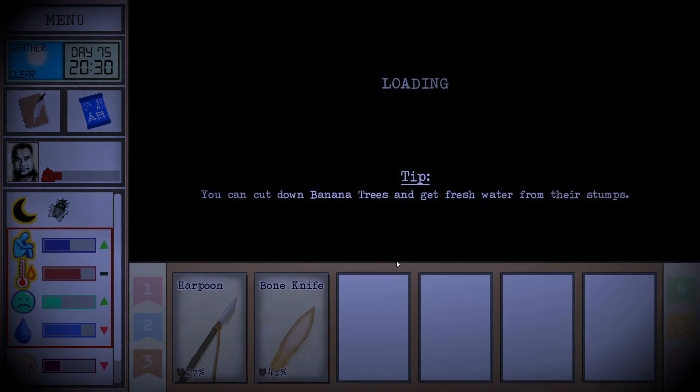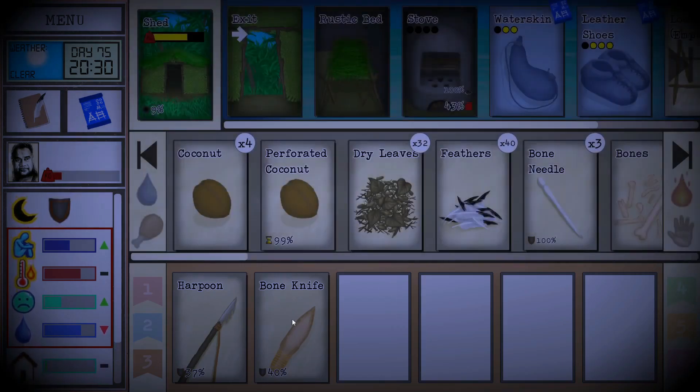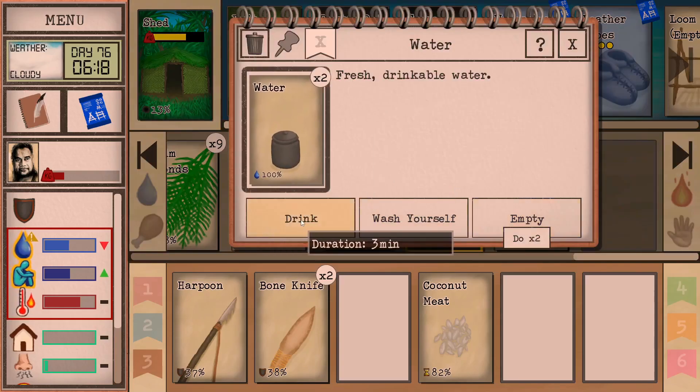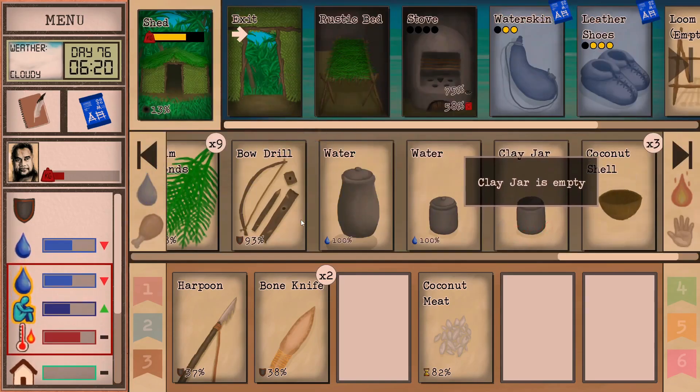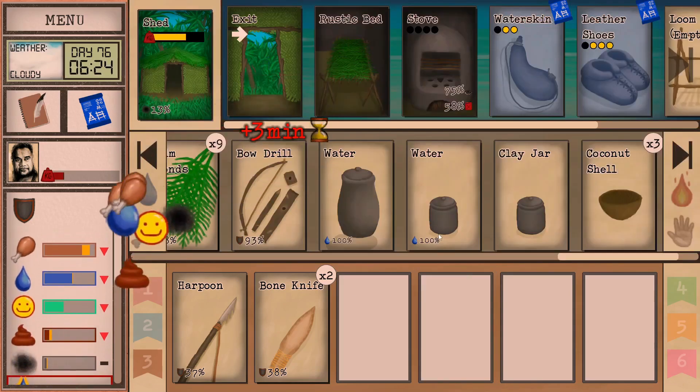Let's pray it rains tonight. I'll cut this open in the morning — it's too dark. Okay, good morning everybody! Let's take some drinks because we're very thirsty, and I'm going to pop this coconut meat for breakfast.